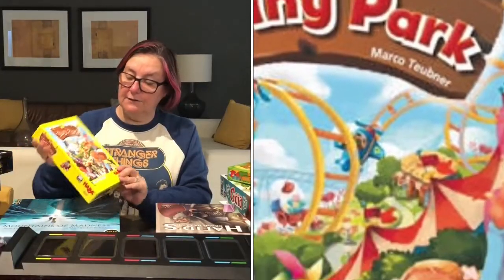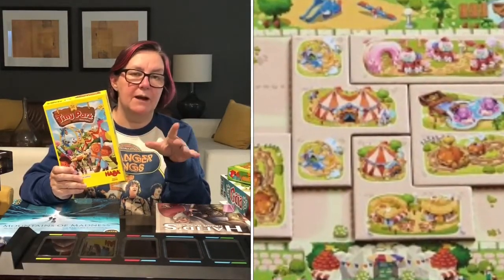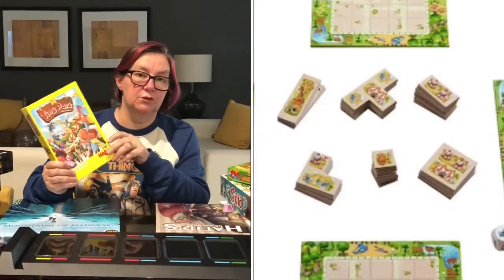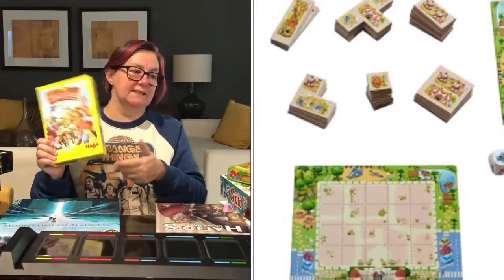Next up, Harbour's Tiny Park. I got this for my grandkids — thought they'd like it. It's a polyomino game, kind of like Baron Park, but you're building a little theme park. I just thought it was adorable, so hopefully they'll like it. Hasbro do great kids' stuff.